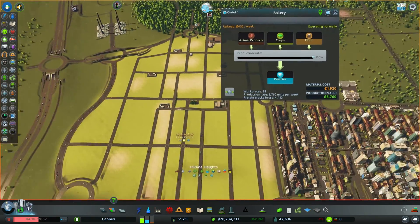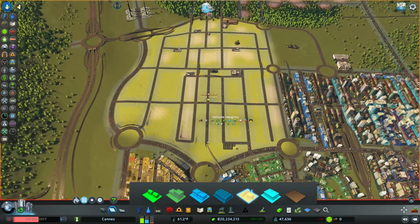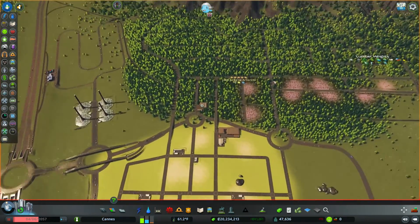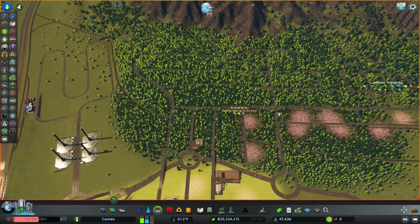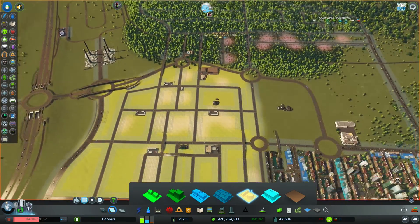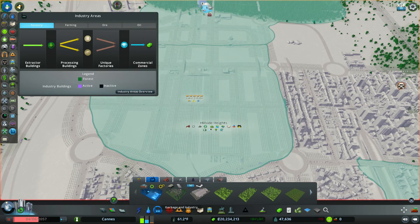With that done — you probably noticed I also de-zoned everything that was actually just an industrial zone, even though they're inside a specialized farming industry. We're going to fix that, because what you may have noticed is we have these imports happening, and that's where those imports are coming from. It wasn't the Industry DLC buildings that were importing — it was these guys. The main thing on industries that I've overlooked has been proper distribution, and I finally got this all put together.